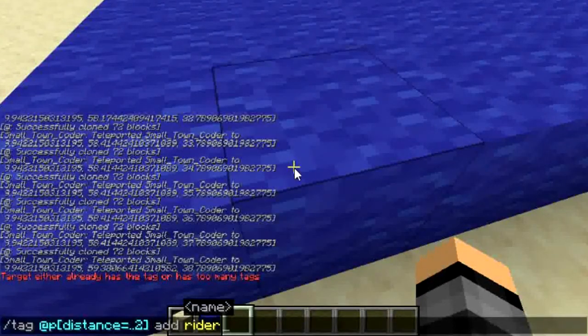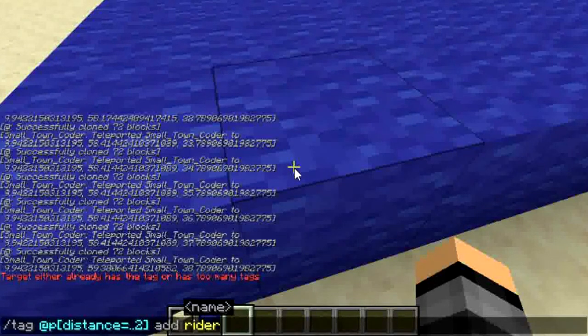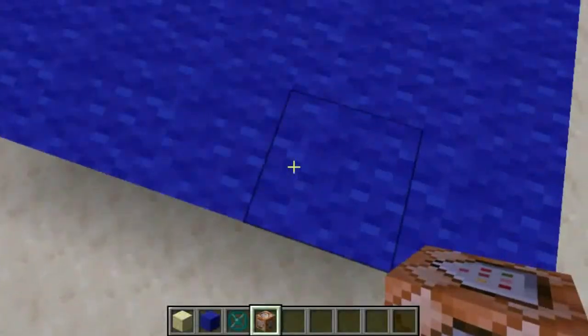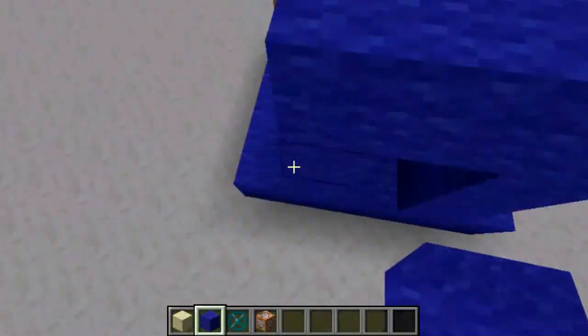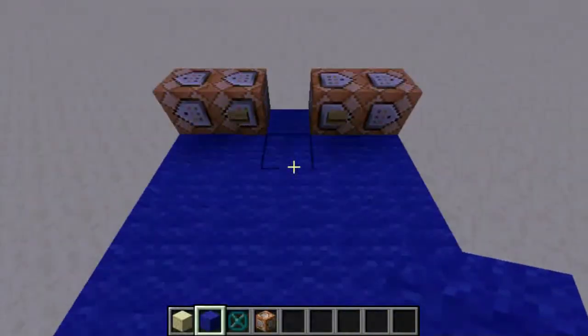You'll need to do this command here when they get on, with a command block with a pressure plate on it. And for the driver, in whatever way you want, you can manually give it — the driver needs to have the driver tag. So make it so that every person who gets on the boat gets on this pressure plate — make it so there's one way on the boat — and make the wall somewhere else, with a pressure plate command block that gives them the tag.